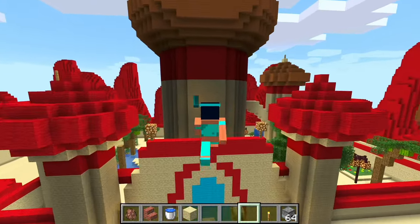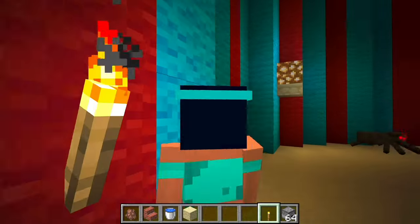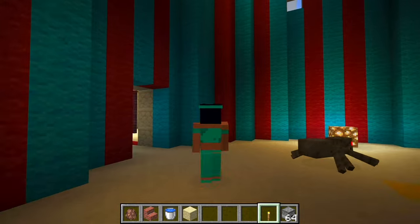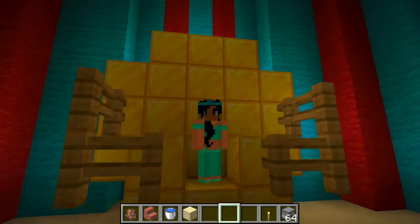I landed right in Jasmine's castle! That was quick, I can't wait to explore it! Now that I've discovered that the torches are great to light up the rooms, I'm gonna put some on the walls to make the castle brighter.